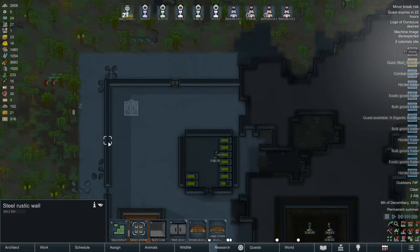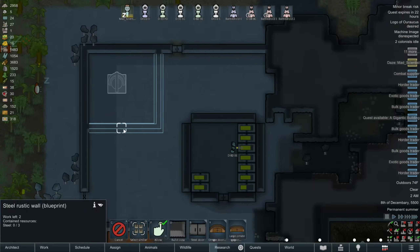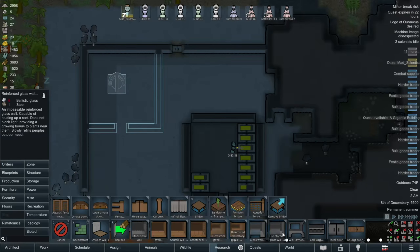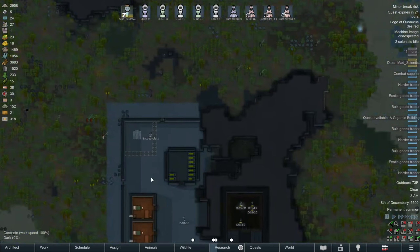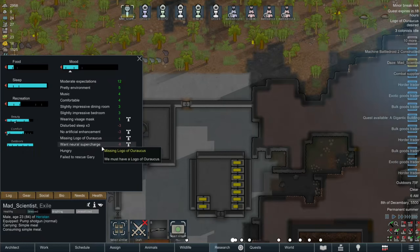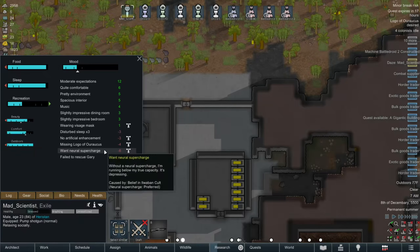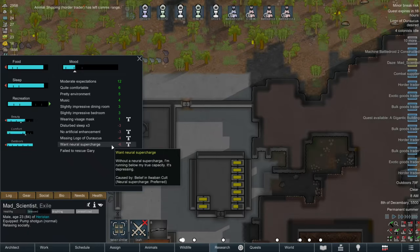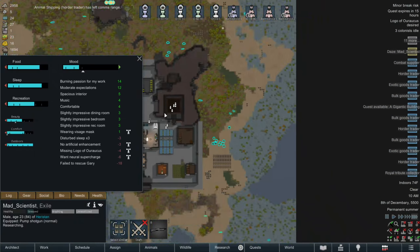Hmm. Three and... three. Alright, so that's a new home for it, since I apparently can't put it in a room with all the production facility stuff. Hmm. Are you happy now? Yeah, you're not whining about it, so yeah, you're just whining about the artificial enhancement logo and the supercharge. And I can probably take care of those.